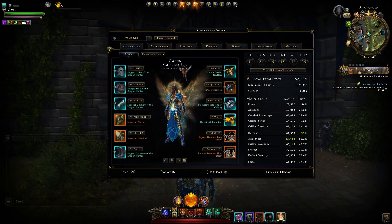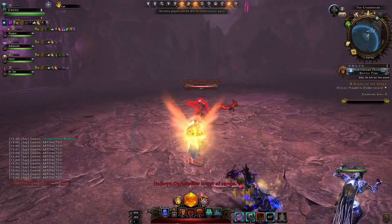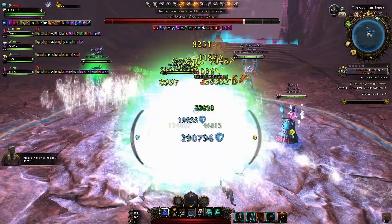Otherwise it's this setup, and the main change we've made is switching over to Justicar's Bulwark. With that meta of only using Templar's Wrath at the beginning of the fight for threat — getting to the boss, getting combat advantage, using three or four Templar's Wraths and draining all your Divinity alongside the artifact call — from there you can switch to Sacred Weapon and not use that Divinity anymore for threat.